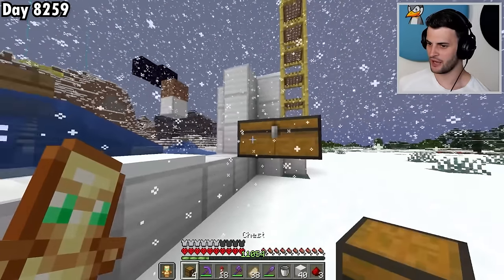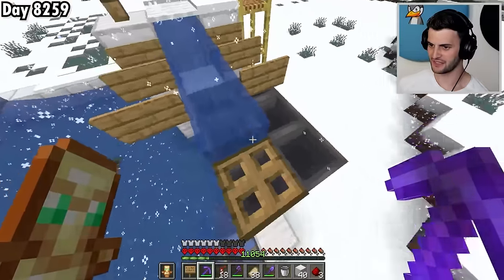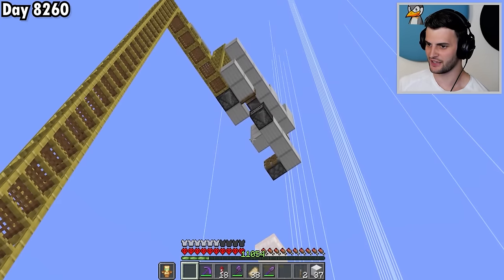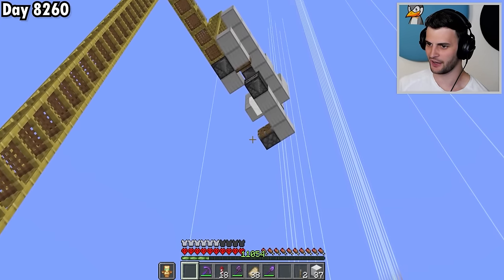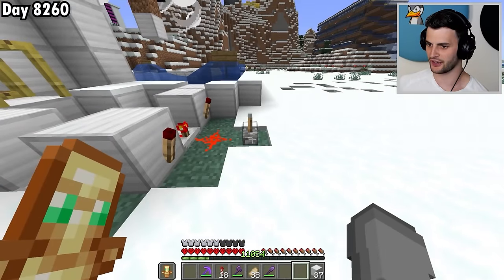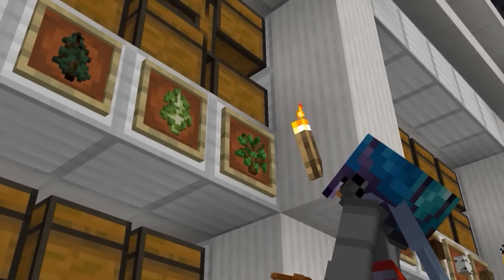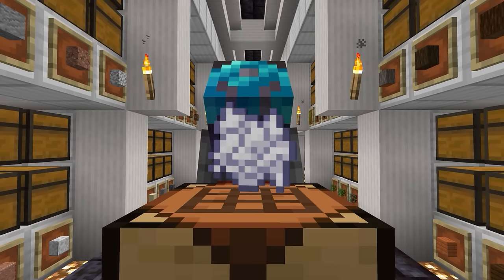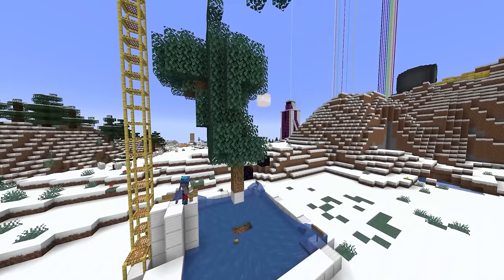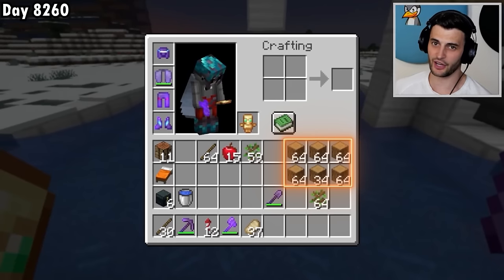Now I need to build a collection system to gather up all the wood. These signs and the trapdoor are going to hold the water in place. Once I place this redstone dust, you'll see that the TNT duper is working — it is raining down on the obsidian. To turn the machine off, I just flick this lever. This farm will work fine now and get me all the wood I need. From those six stacks of bone meal, I got a grand total of five and a half stacks of wood. Not bad.